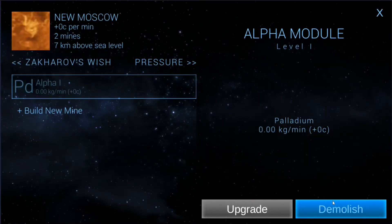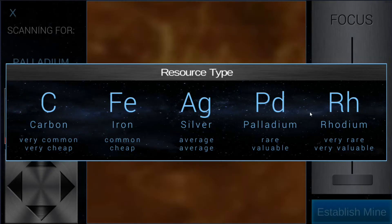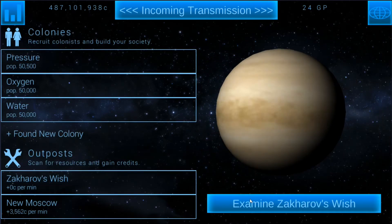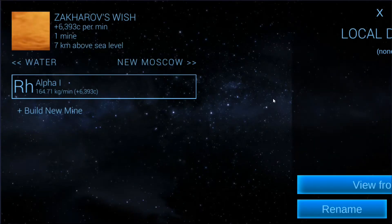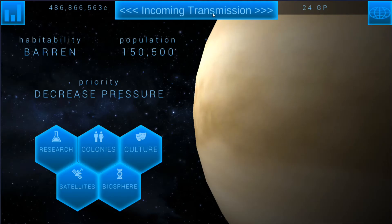I'll go ahead and build one in each one just to keep it up, and we'll go with rhodium for both of them. If I can find a good spot — right there is pretty good. I'll take the extra 3,000. I thought there was a really large deposit up here. Oh yeah, that's what I want. So that should be enough with the extra 10,000 plus all the additional income we've got going in.